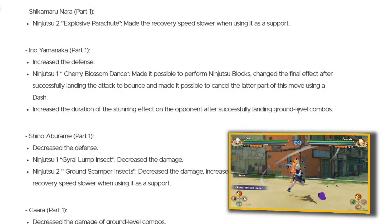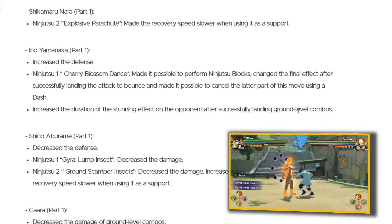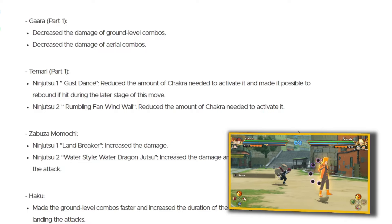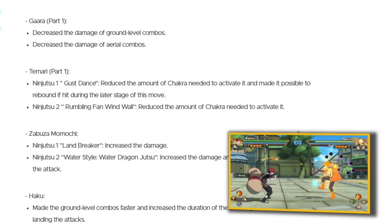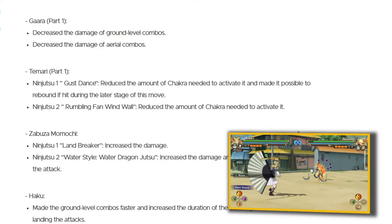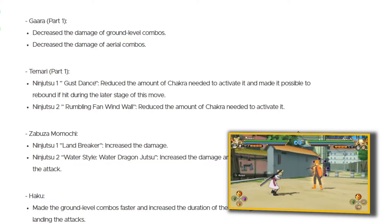Ino Yamanaka part one, ninjutsu Cherry Blossom Dance — made it possible to perform ninjutsu blocks, so you can now use this jutsu to cancel out a fire style jutsu or something. Shino Aburame — I know Shino isn't as strong as when the game first released but damn is he an annoying character. His ninjutsu one and second jutsu were both nerfed. Up next, Gaara — decreased the damage of ground level combos and aerial combos. Gaara part one wasn't a super strong character but he was a good one. Temari part one, Gust Dance — reduced the chakra needed and made it possible to rebound if hit in the later stage. I hate that they haven't nerfed it as a support, because people mainly use her as a support and abuse the Gust Dance.